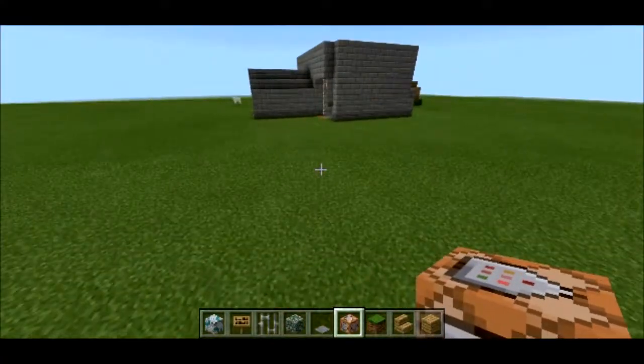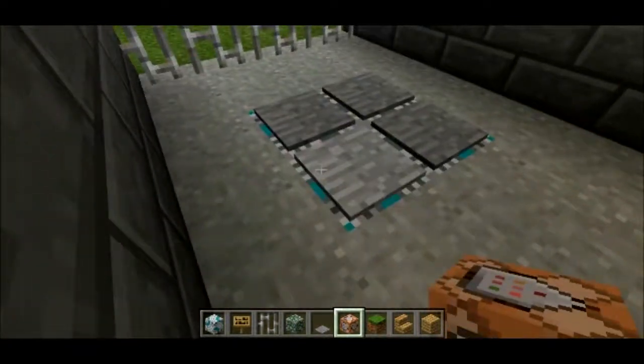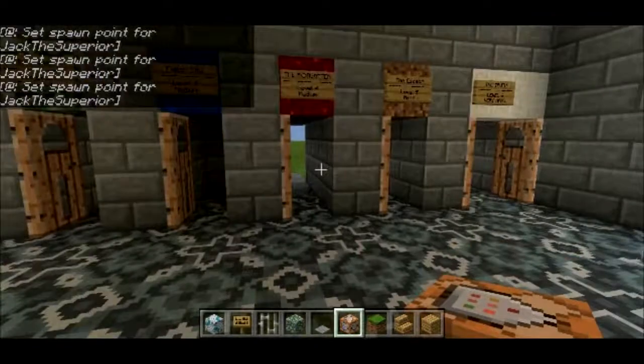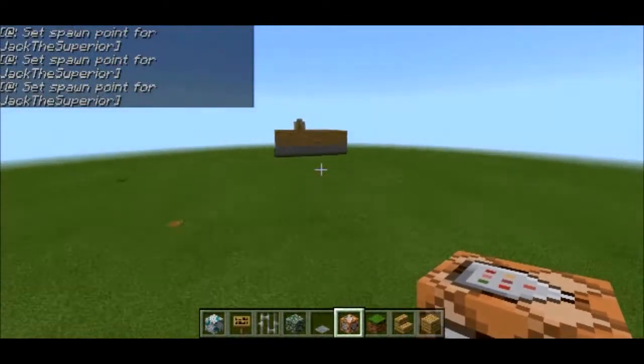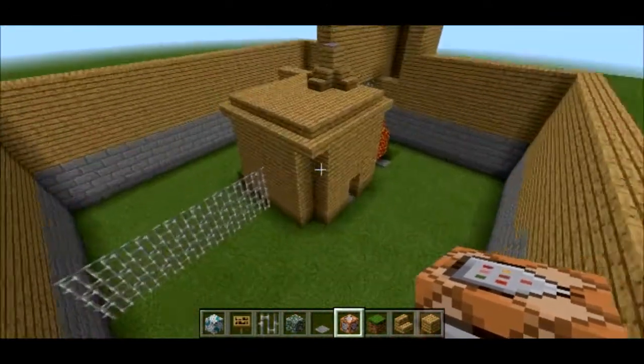So yeah, it's incredibly simple. You can set up a little contraption that will fix your spawn point to set it to the original area. But this is basically just how you get coordinates. It's an in-game thing, so there's no downloads at all. It's completely safe because it's an in-game thing.